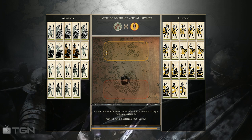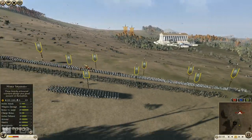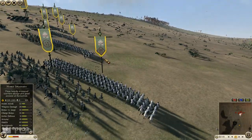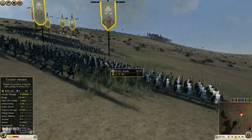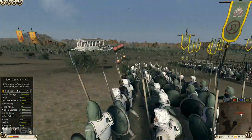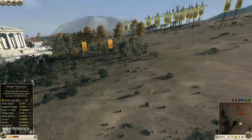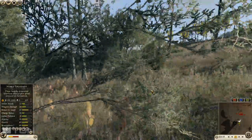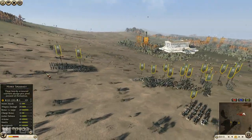I got to play two battles against this guy, so stick around until tomorrow for the second battle. This one was Armenia versus Lusitani, which feels like an advantage for Armenia because the Lusitani are pretty weak to missiles and cavalry — both of which Armenia are good at. My opponent originally picked Lusitani, and then I picked Armenia not to counter-pick, but because I wanted to play Armenia.